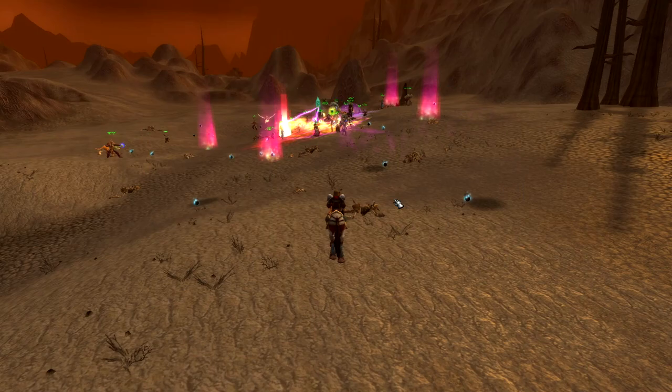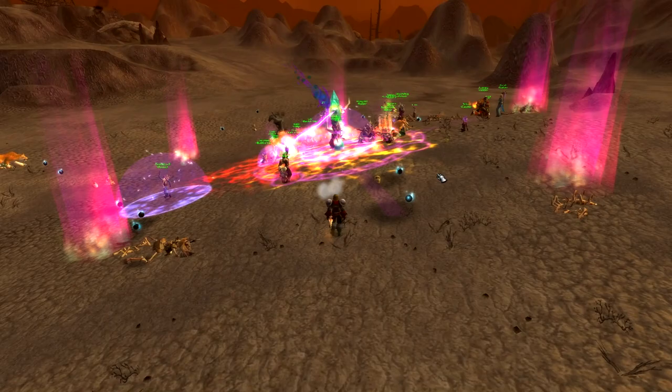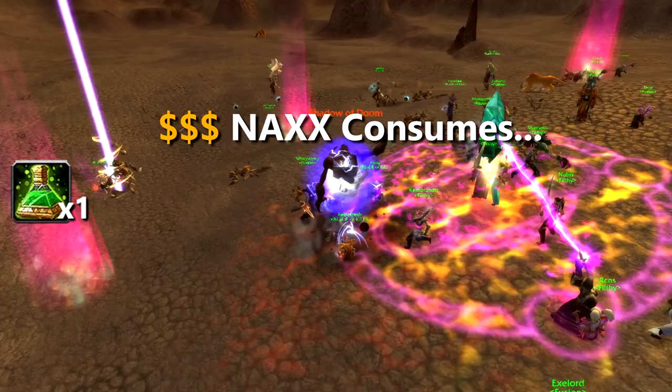Most of the consumables lists I've seen seem to be based on whether a boss has raid damage and, if so, tells you to buy a greater protection pot or two for that type of damage. But is it really all that necessary? Of the ten bosses where protection potions might come into play, some are must-haves and others, not so much.